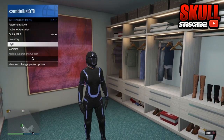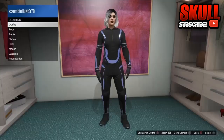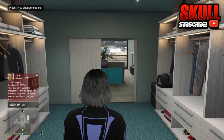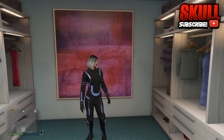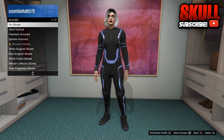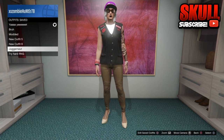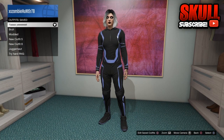After that, go to style and take off the helmet. Take off the helmet and the gloves. Once you have no gloves on, just save the outfit. As you can see I already have it saved. Once you do that, perform the direct demo glitch.